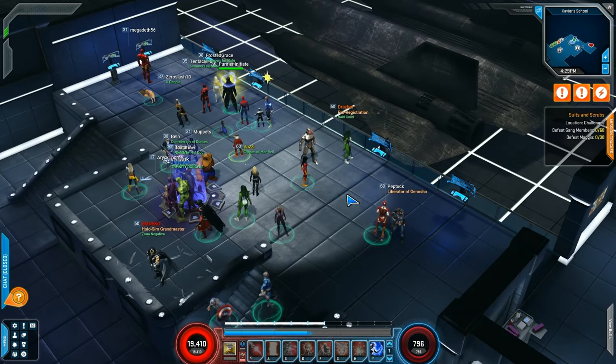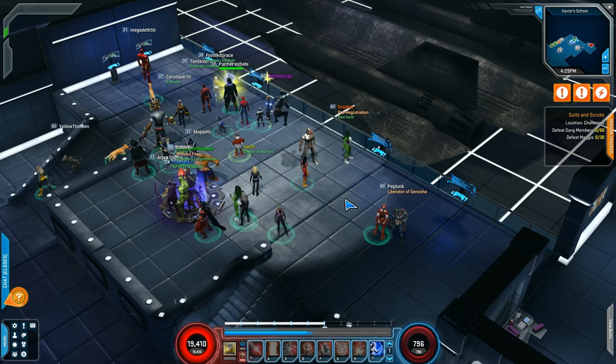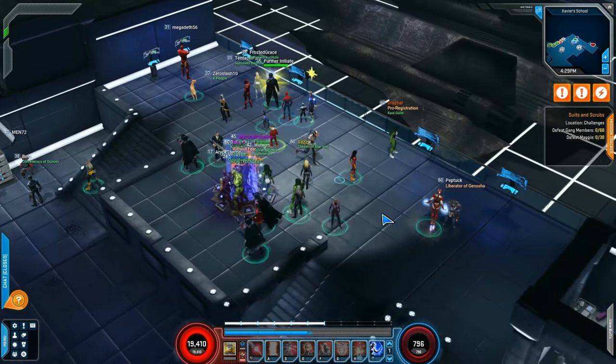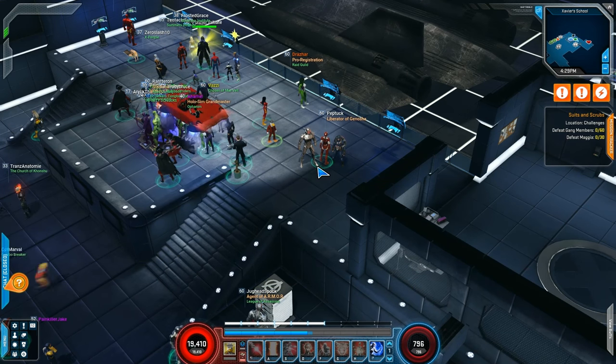People are still going to be sticking with Frigga and people are still going to be sticking with Hela. Obviously, if you use Summons, you're going to still want to use Frigga because you still get the Summon bonus. And Hela is just an easy one to pick pretty much no matter what — it doesn't require a whole lot of thought, so you just take it and be happy.